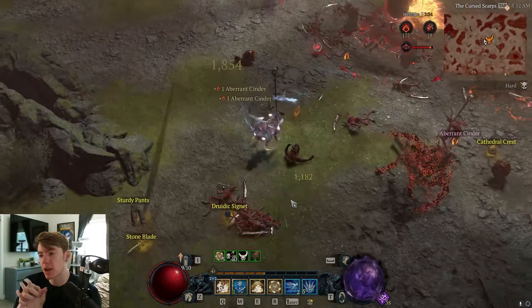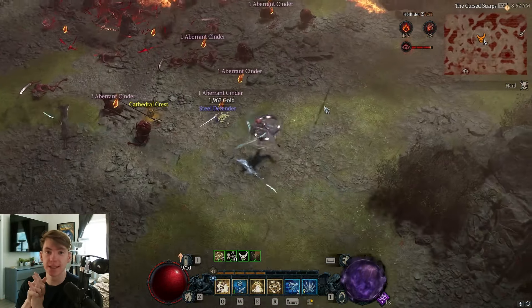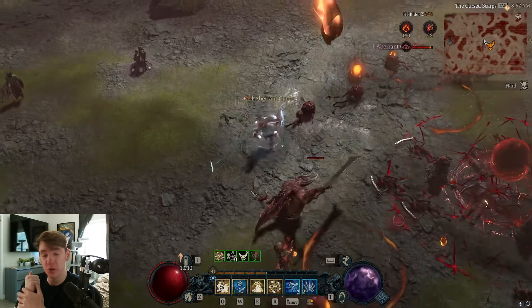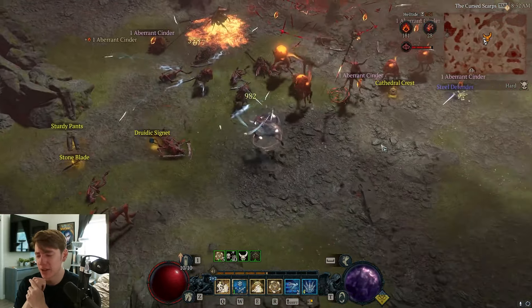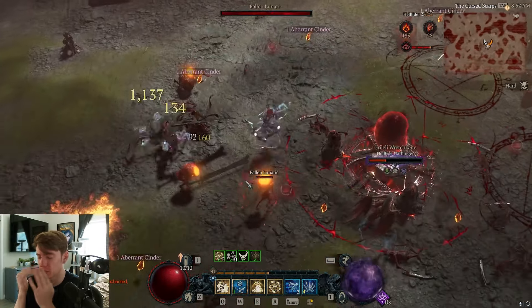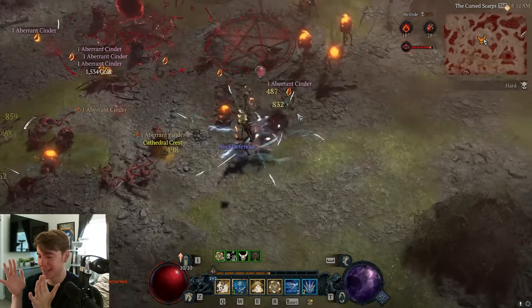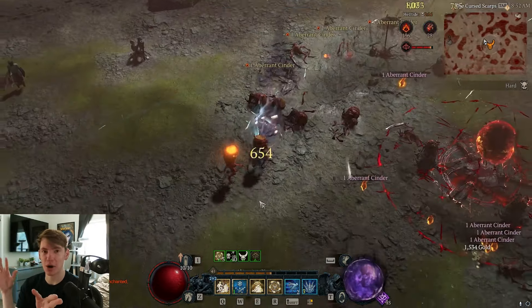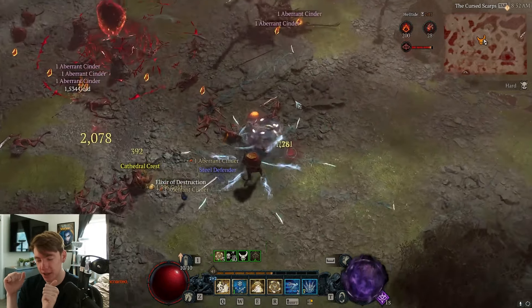Hey, what's up guys, it's Nick. Today I wanted to make a real quick leveling build for Rogue for Season Six in Vessel of Hatred. I think this is the best leveling build I've ever used personally. You can see on the screen what is going on — I'm just holding down right click and the second the mobs spawn they just instantly die.